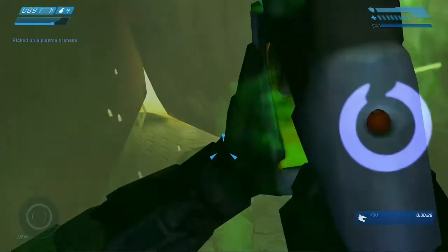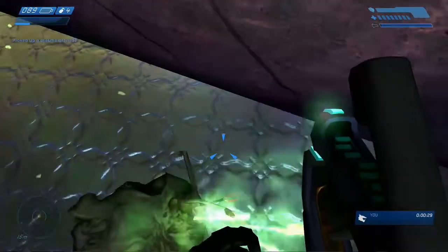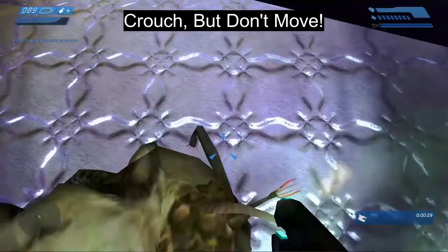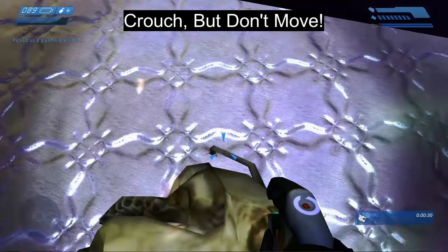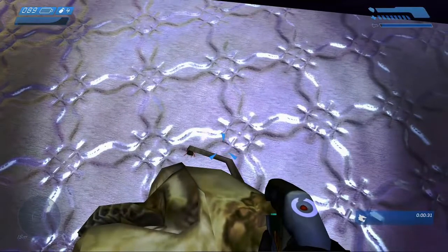Then charge up your plasma pistol, shoot the flood in the face, and once it goes down, you're going to want to crouch on that same exact spot that you shot it, basically where the tentacles are coming out. And once you do that, it should bump you through the wall, and all you have to do next is just get over the containers.